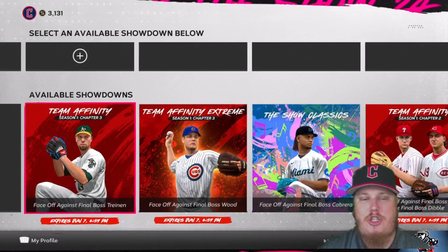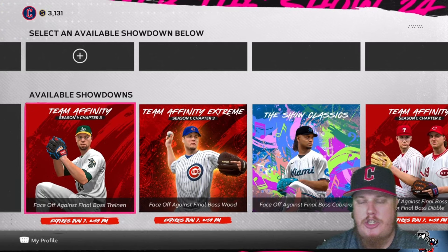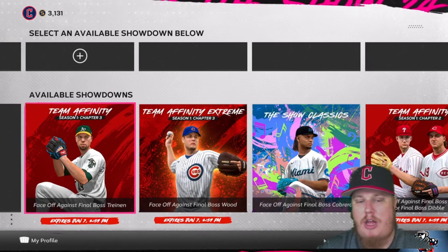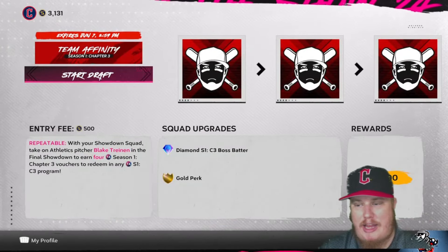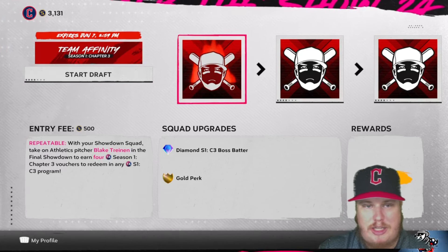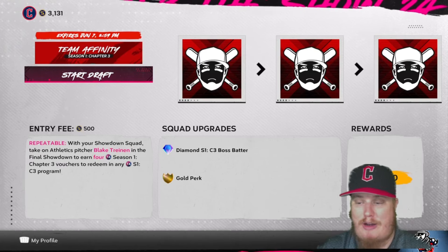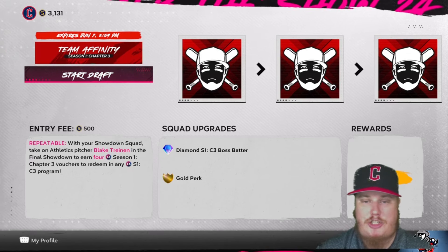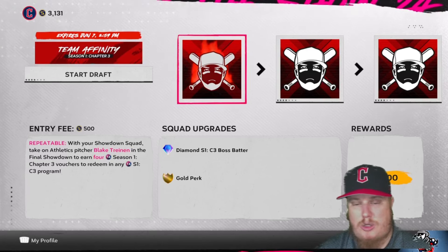Let's jump into the showdowns — we've got two to talk about. The first one is the standard Team Affinity Season 1 Chapter 3 showdown, where you'll earn vouchers along the way. The entry fee is 500 stubs to jump in, and you're looking at a diamond boss batter on the first squad upgrade after the first showdown.